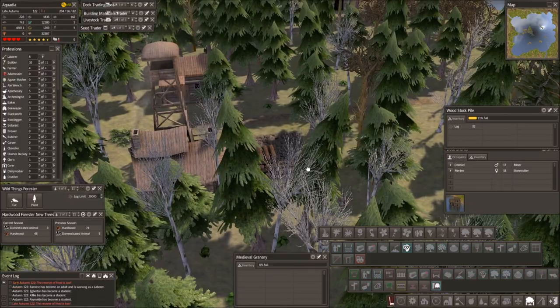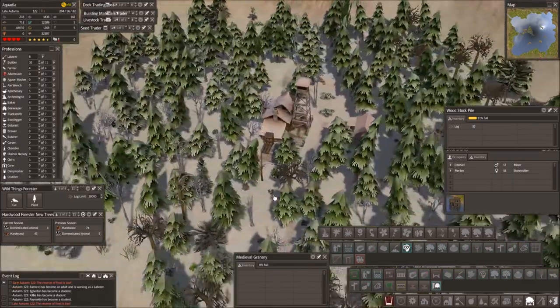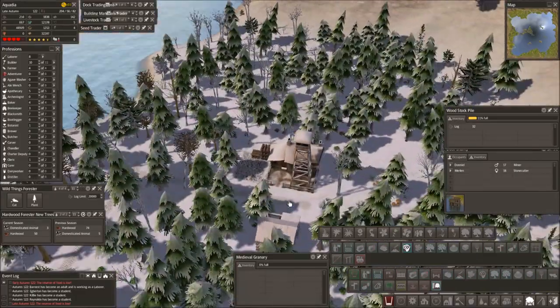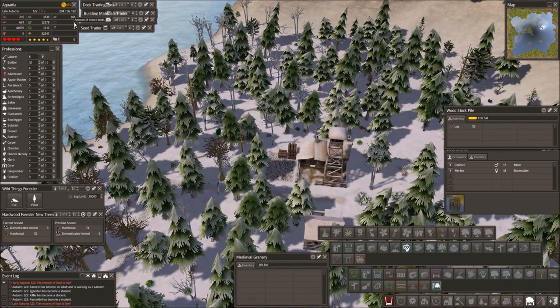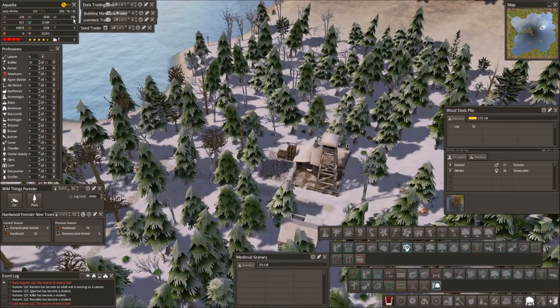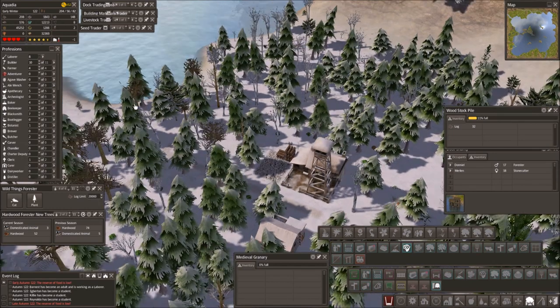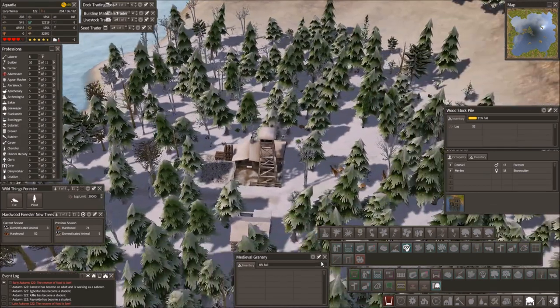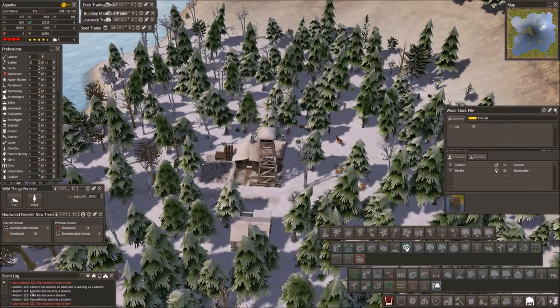Woodstock pile — look at that, 228. They're really going up now, that is cool. So that should be sorted. Hopefully our tools will get sorted too. Now that we are actually storing iron, I think the biggest problem is we were kind of running out of the wood. So now it is sorted too.